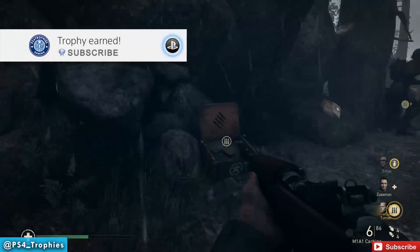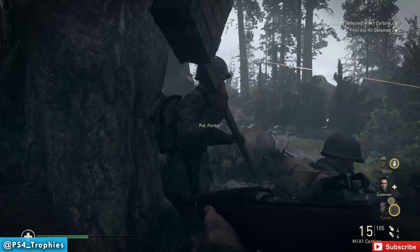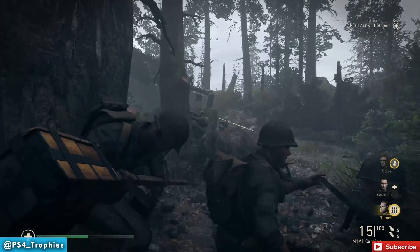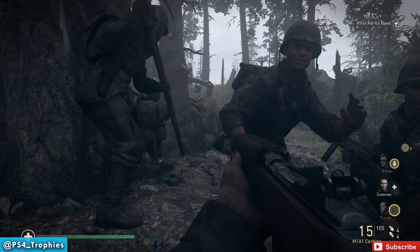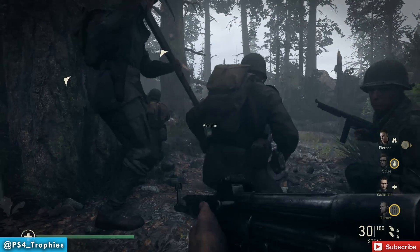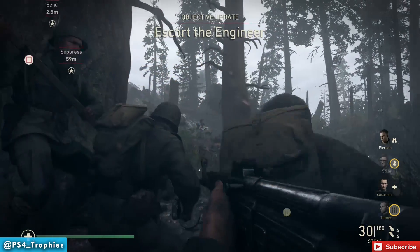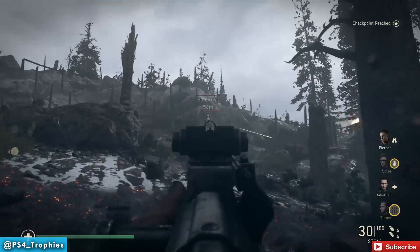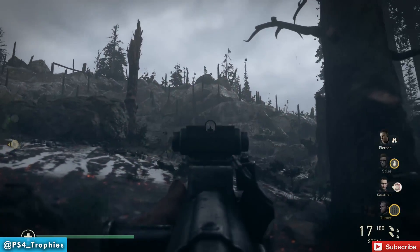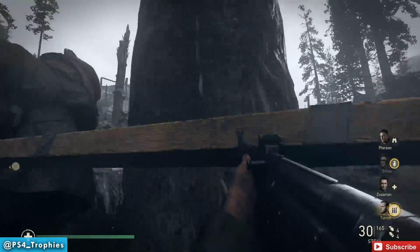We are heading to Hill 493 to earn the Suppressive Fire trophy. Get this in mission 8 near the very beginning by successfully escorting the pole charge engineer to the pillbox in Hill 493. It's a cool concept — you lay suppressive fire and the machine gunner up top of the hill stops firing, which is how every enemy should behave in every military shooter.